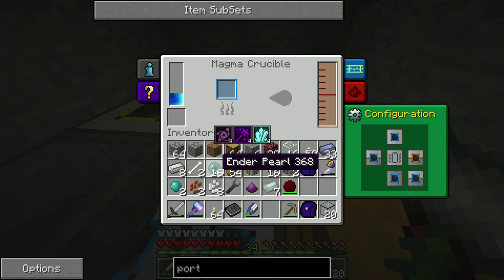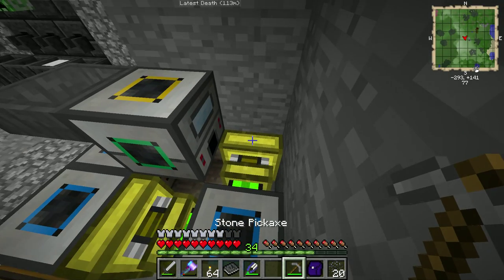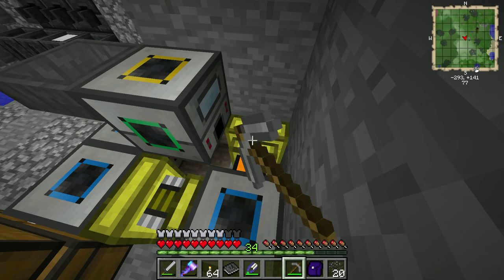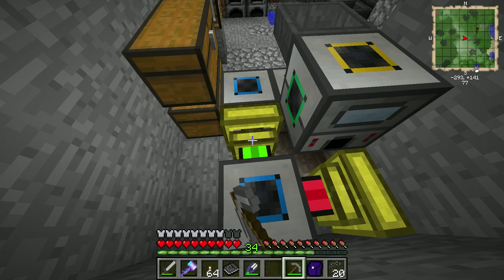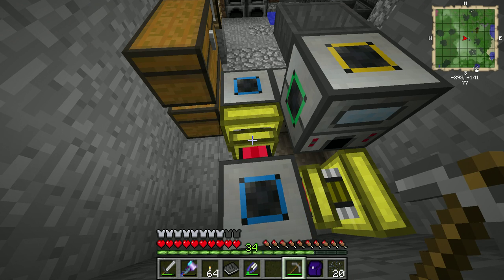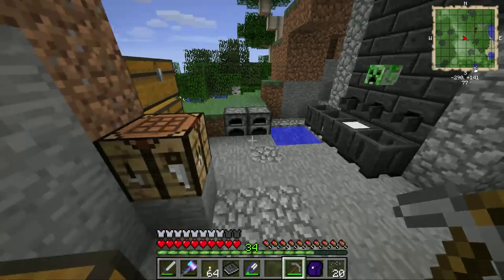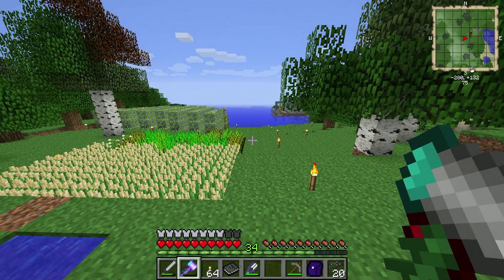We're going to go ahead and slap our Ender Pearls in here so these can start cooking. That's going to take a while because they're awfully expensive. In the next episode we're actually going to make four tesseracts — two liquid, two energy — one to send energy from the Nether to here, one to send liquids from there to here. Once we've got that rolling we'll pick up there. Hopefully you guys are liking this series — if you do, please slap that like button, make sure you subscribe, and I'll catch you guys in the next one.